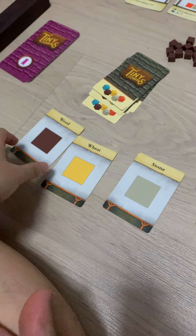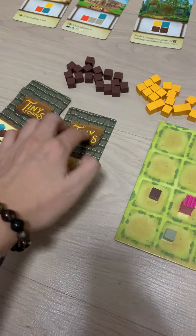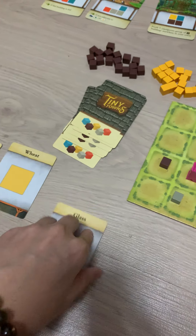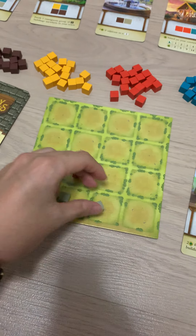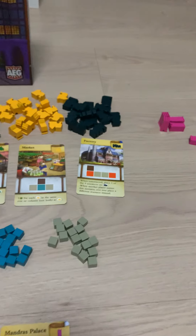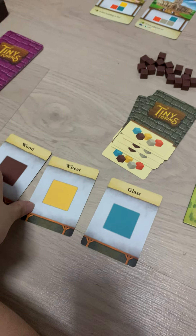The next card is wheat. Let's take another stone. Another stone. I'm going to put it here. So we have a glass. We need two of the brick that's not coming out yet. We can probably build...